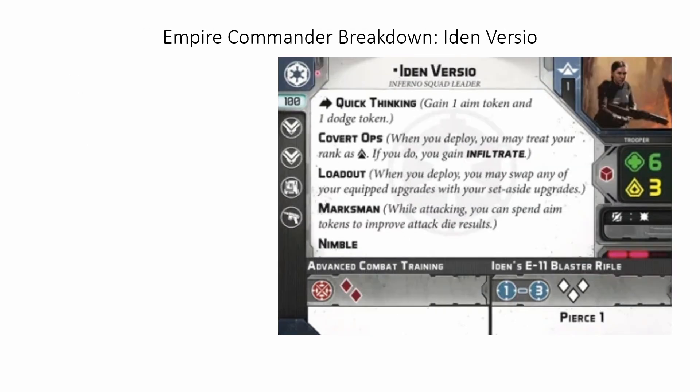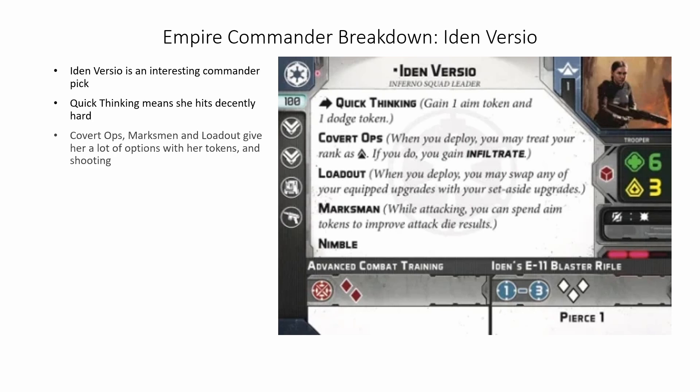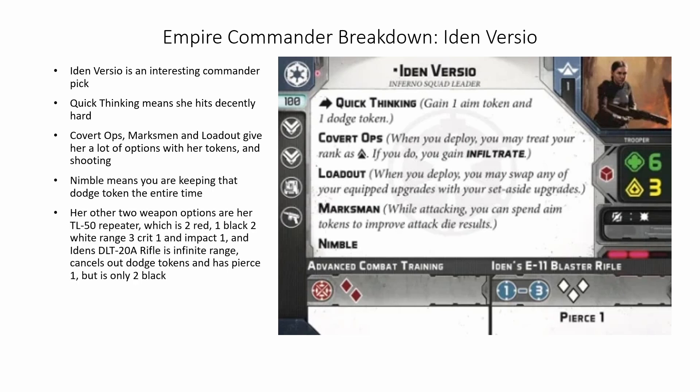Krennic can take an extra unit or just a free slot of Imperial Death Troopers. Sharpshooter 1, Pierce 1, and both surges make him very survivable and give his shooting a punch that is surprisingly good and consistent. Next up on the commander line is Iden Versio. Iden Versio is an interesting commander pick. Quick Thinking means she hits decently hard. Coburn Ops, Marksman, and Loadout give her a lot of options with their tokens and shooting. Nimble means you're keeping that dodge token the entire time. Her other two weapon options are her TL50 repeater, which is 2 red, 1 black, 2 white, range 3, Crit 1, and Impact 1.